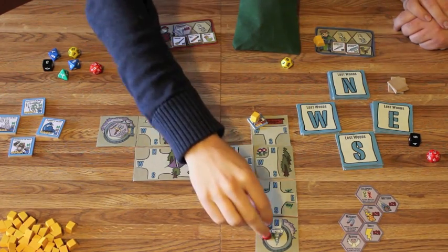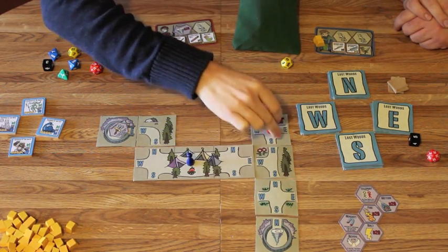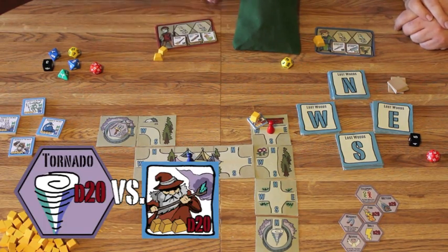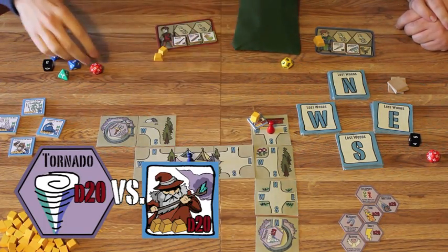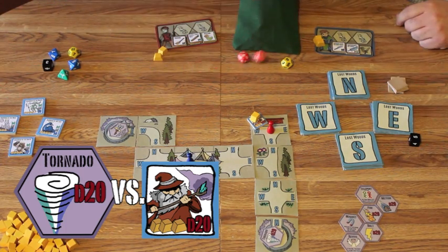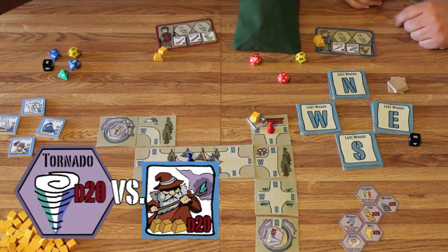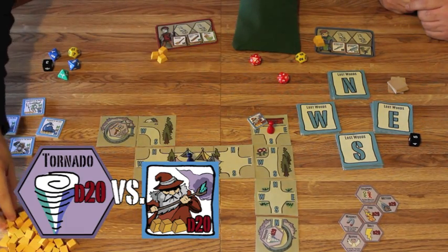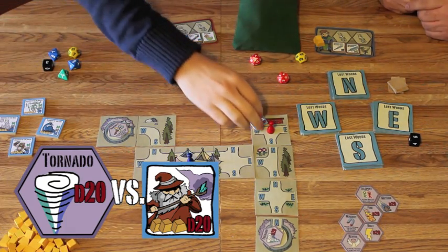I'm going to move my three spaces and try my shot against the wizard because now I have a tornado. I use my tornado — it goes back to the well. I get to roll a d20 and he gets to roll a d20. I rolled a 7 and he rolled a 3. I get the one plus three more gold. He's dead.